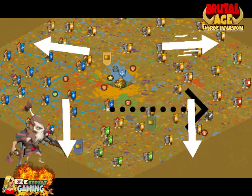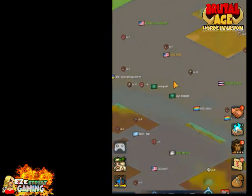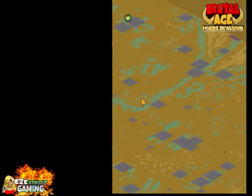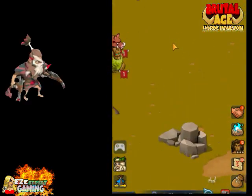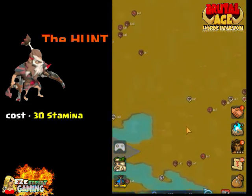Now if you're looking for the bandits, as you fly by the map, we always go to the outside of the map. It seems like the outside of the map has a lot more luck. They're all over the map, don't get me wrong, but when you go to the outside around the edges, that's where you'll find all the event stuff a little easier.